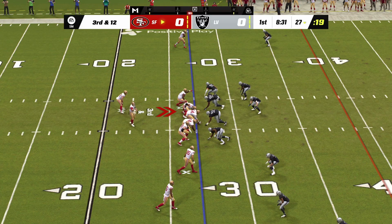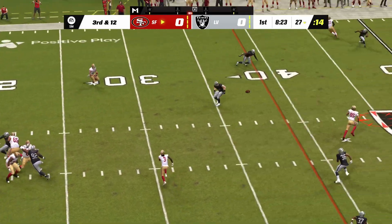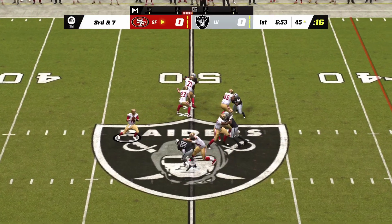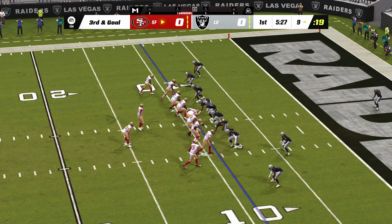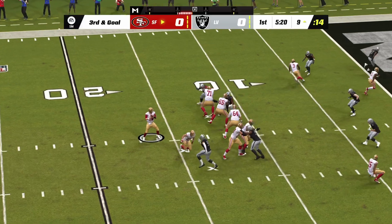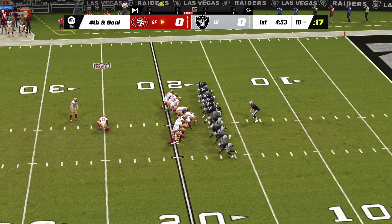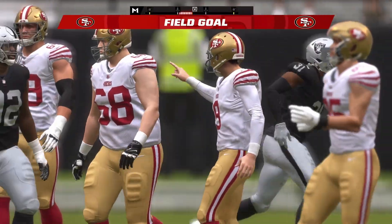That offensive line has got to do a better job of protecting them if they're going to continue to run the option like this. Purdy on third and long — the first catch of the game for George Kittle. They'll need to get this to the 38 for the first down. Purdy again, got a man, it's caught inside the 10. The kick by Gold is good, and the 49ers take a 3-0 lead.